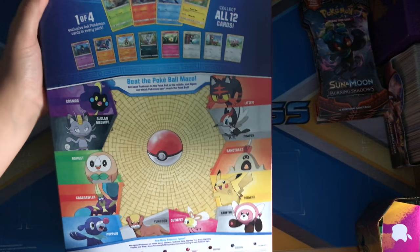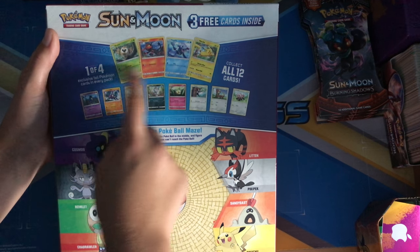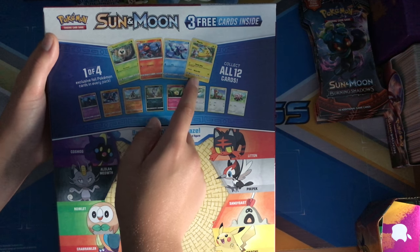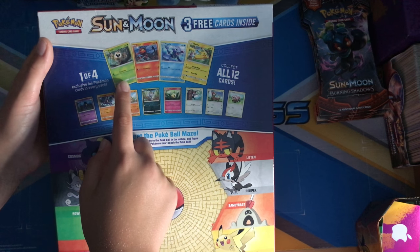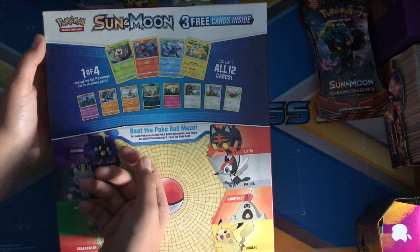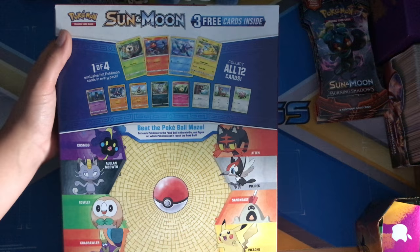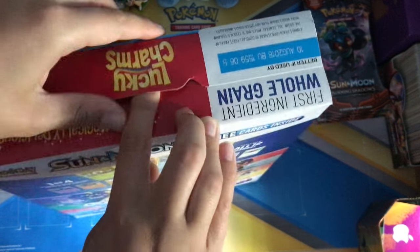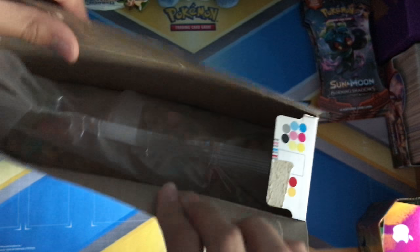Now on the back there's this mini game, like a maze, and up there are the four promos. Pikachu is the hardest. I obviously want Rowlet the most because Rowlet is the best — can't go wrong with Rowlet. Collect all 12 cards — those are the 12 cards that you can get. Let's crack open Lucky Charms and hopefully get lucky with a Rowlet.